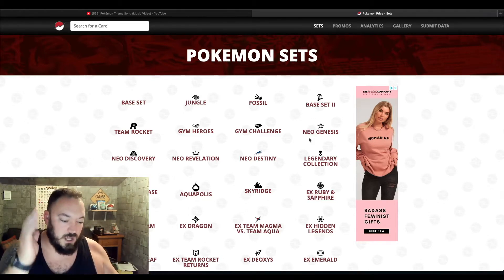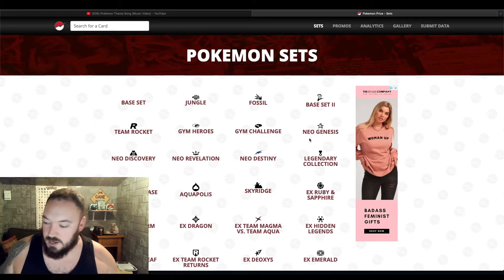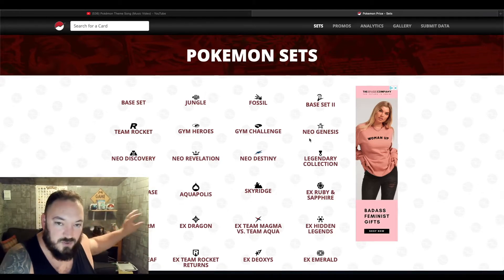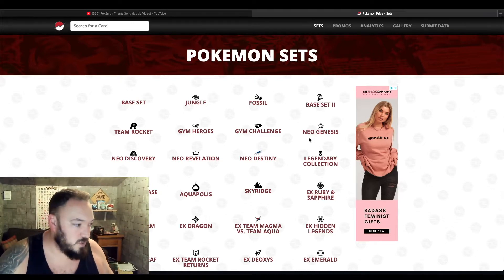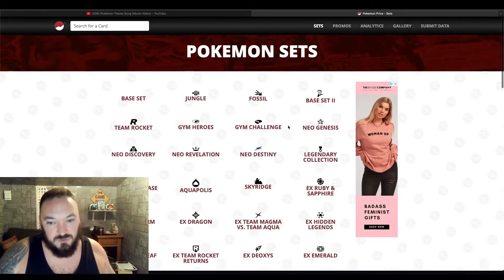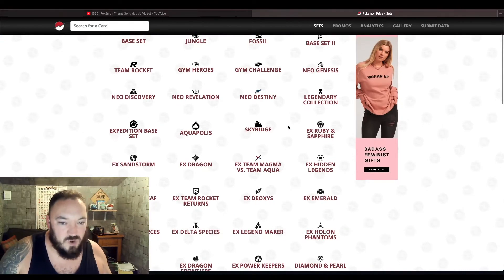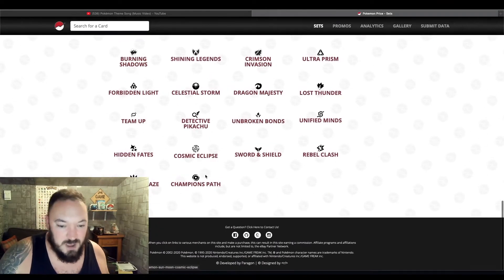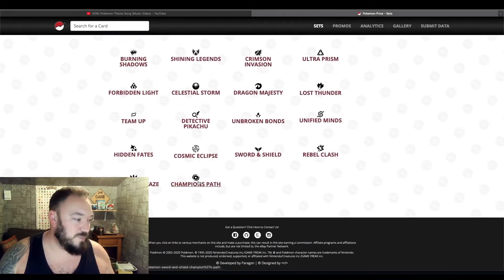I want those cards in a binder and I'll have a shelf somewhere with every single binder for every single set that has ever come out. So we have got the Base Set, the Jungle, the Fossil, Base Set 2, Team Rocket, Gym Heroes, all the way through to Generations, Breakpoint, Steam Siege, Evolutions and then currently Champion's Path. So we're starting almost backwards.